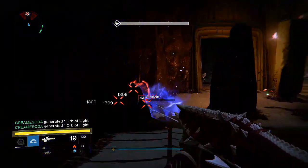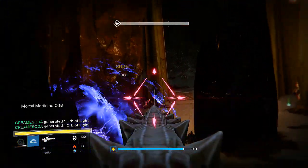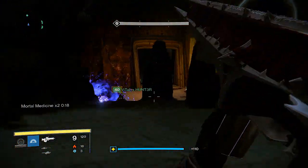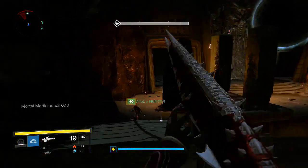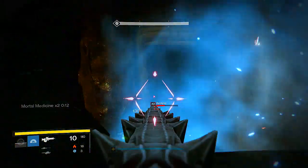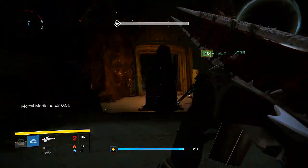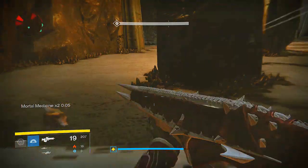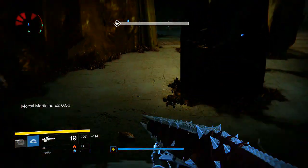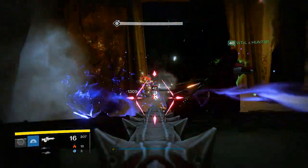Not everyone needs to have it, but it does help tremendously. Basically, during the first round of adds, the two Warlocks will make as many Orbs of Light as possible with their supers in the very back middle of the arena. Those Orbs are going to be very important when you're actually doing damage, so go ahead and kill everything in the first round of adds.